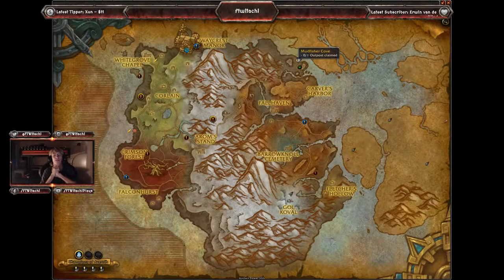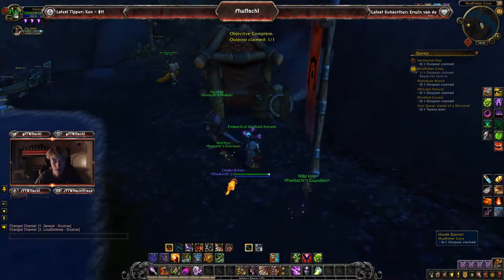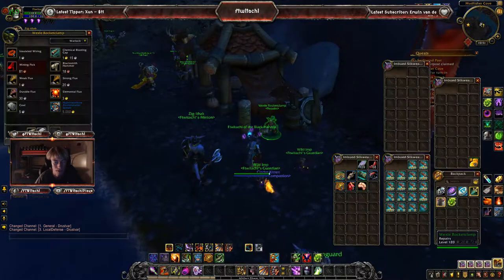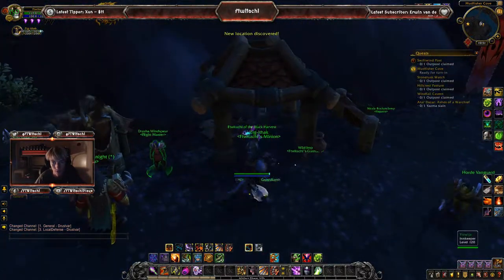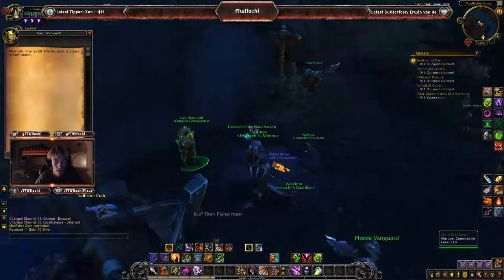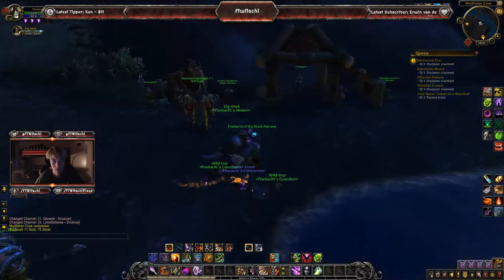With Tiragarde Sound completed, we are now moving into Drustvar, with the first outpost being Mudfisher Cove. Let's click on the banner and see what awaits — probably some fishing-type NPCs. We've got the repair vendor right here with normal repair supplies, the flight master of course, an innkeeper with regular innkeeper supplies, and the outpost commander to turn in that quest to. That's about it for Mudfisher Cove — not too much going on here.